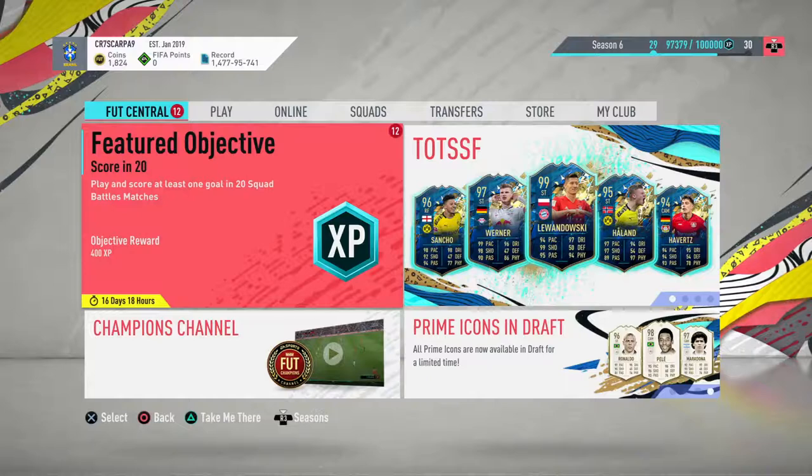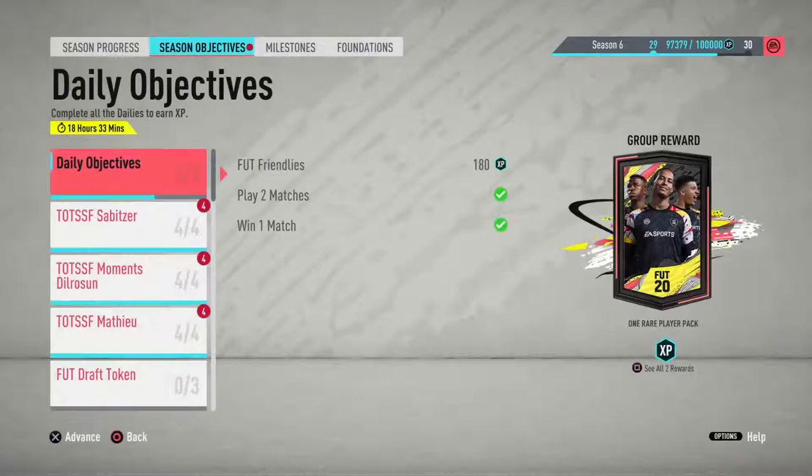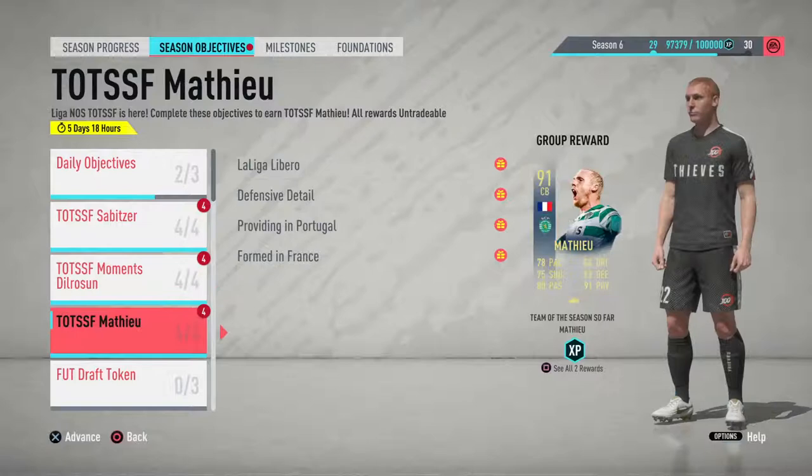Welcome to another video by Daddy Scarpa. We are here today to claim all three objective player cards. We have Sabitzer, a 92 rated centre mid from the Bundesliga. We have Dilrassen, an 89 rated from the Bundesliga. And then Mateu from the La Liga NOS, 91 rated centre back.